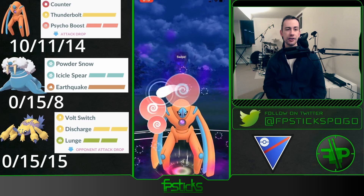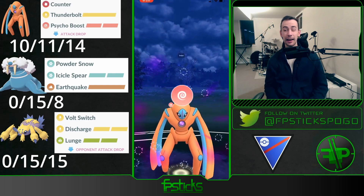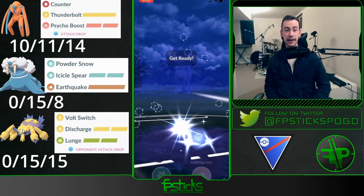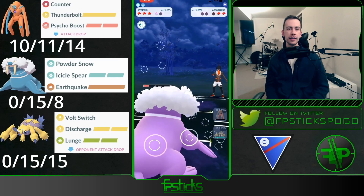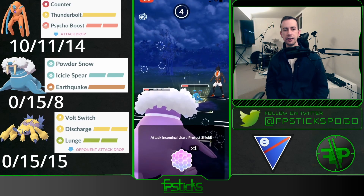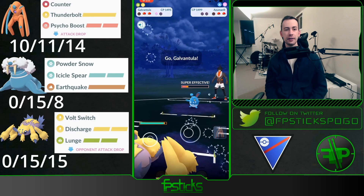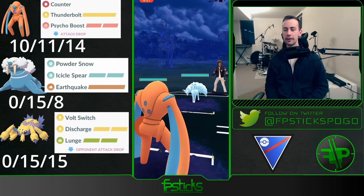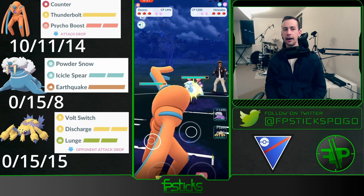We get some beautiful lag here and I really need to get some energy off on this Cofagrigus, so I throw a Psycho Boost. I have back-to-back Psycho Boosts, land one, and I'm able to throw another. They end up shielding, so I snipe it down with the energy I have banked on Walrein. My Defense Deoxys is essentially useless at this point and they bring in Azumarill, so I'm hoping my Galvantula can sweep whatever they have in the back — and they clearly didn't want that matchup. Good game.